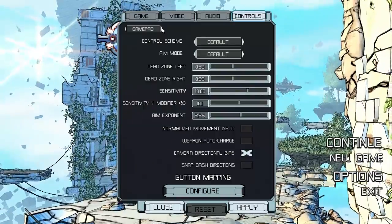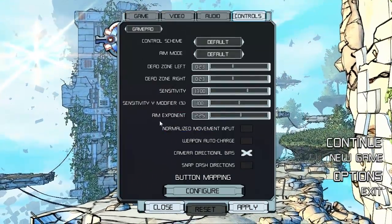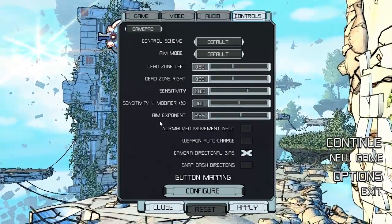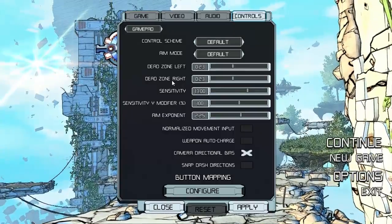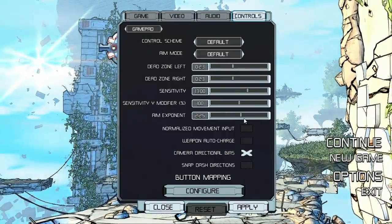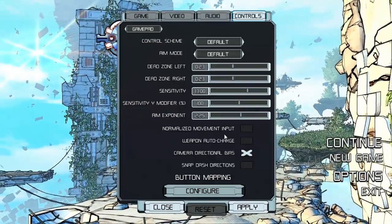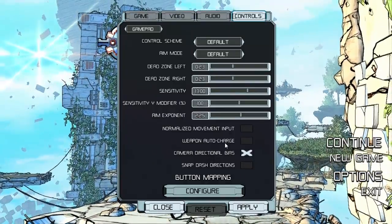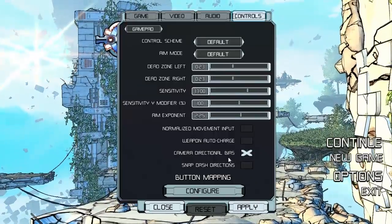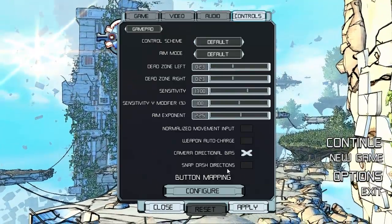We also have gamepad controls, which are also fully customizable. I won't be using the gamepad because for a game like this — which has elements of a third-person shooter — I always use the mouse. But for gamepad you can set your dead zone, sensitivity, Y modifier for sensitivity, aim exponent, normalized movement to smooth things out because the joysticks can get a little finicky. Weapon auto charge — there are two styles of weapon: you can just fire or hold and charge it. Camera directional bias makes the camera move when you're not telling it to, which is definitely useful. Snap dash directions does something similar for when you're dashing.